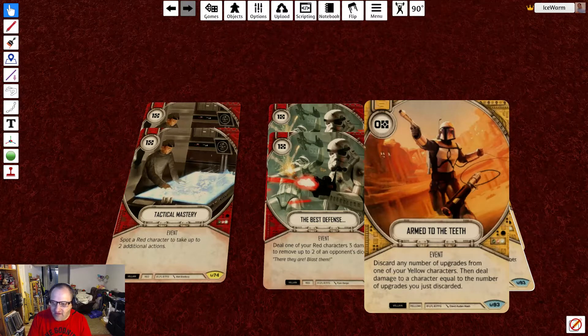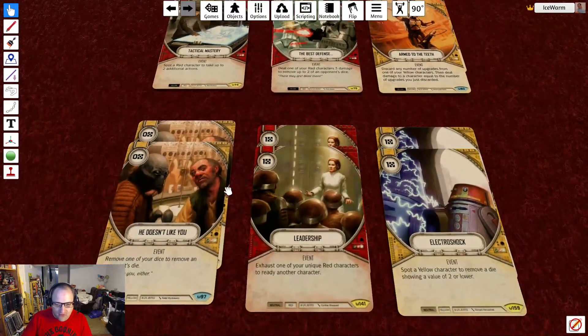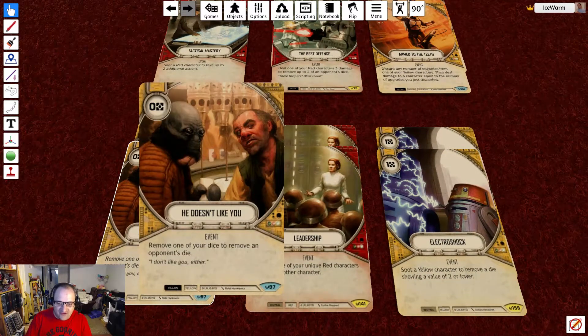Arm to the teeth is a really cool way to end the game. If you have 3 upgrades on a character and need to deal 3 damage to win, you just play it, discard those upgrades, and deal 3 damage. I've won or closed out several games with this card — it's actually really good. We also have 2 he doesn't like you — remove one of your dice to remove an opponent's die.